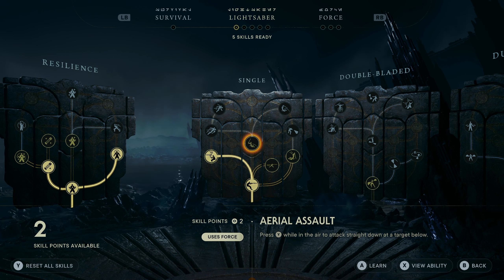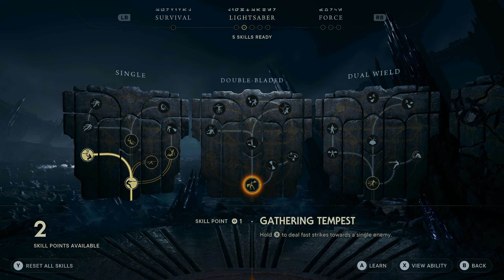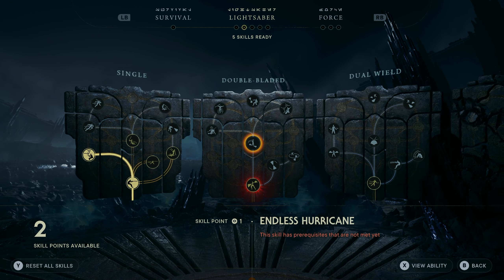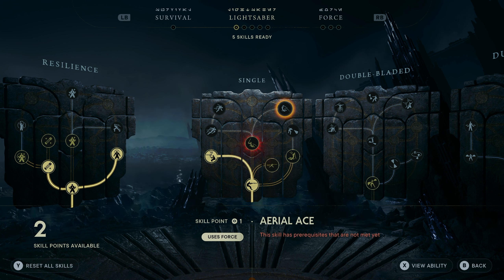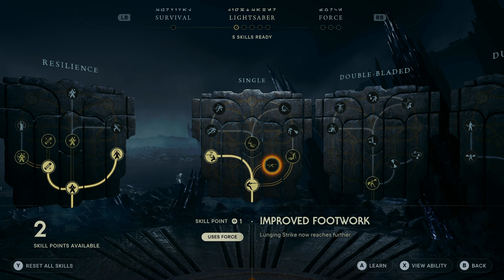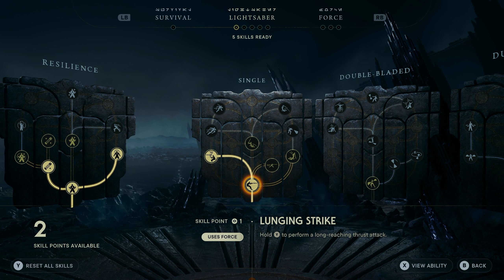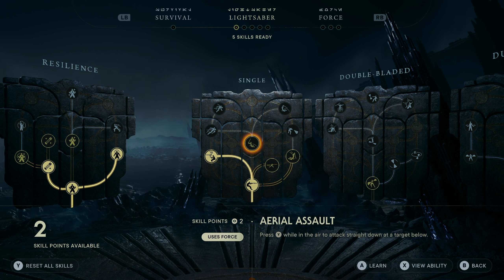Let's just look at these a little bit. I'm primarily gonna be doing the single and the double-bladed lightsaber — I like that combination. Proved Footwork. Cyclone Slash — press X after a basic attack to perform a powerful overhead swing. That's two skill points. I wonder... so to get... we just go straight up to get that. Aerial Salt.